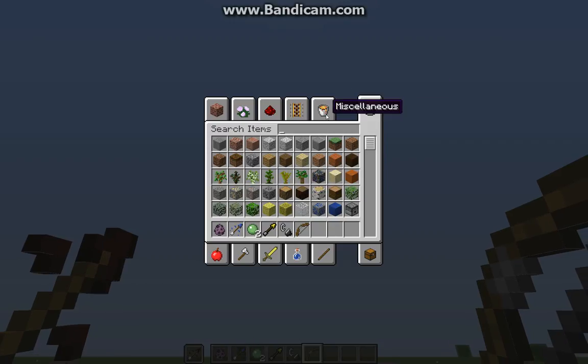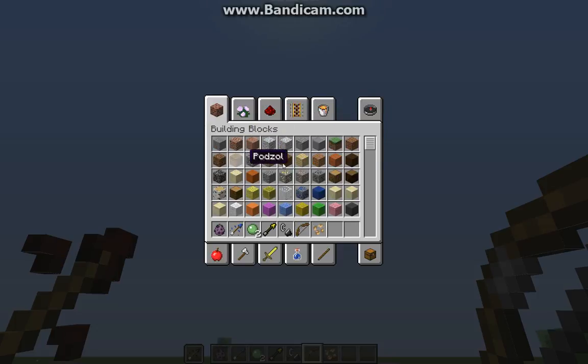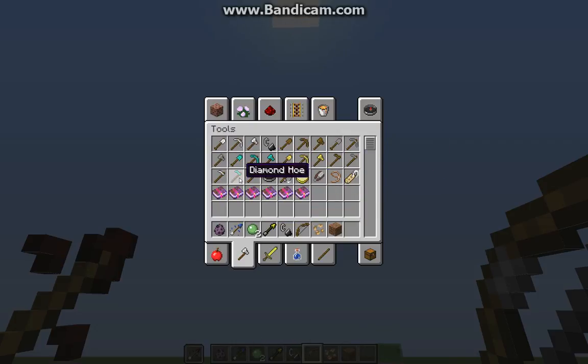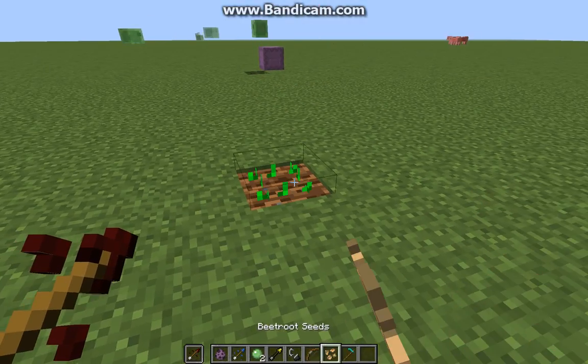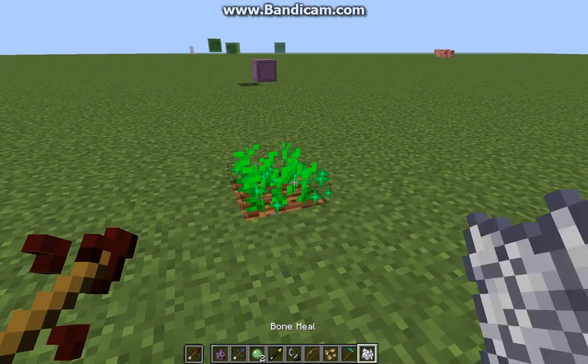Oh yeah, I almost forgot — let's see if they changed the skeletons yet. Wait — beetroot? Wait, what? There's new food! Beetroot seeds. Let's farm it and see what it looks like. Beets! I thought they were gonna add corn — Jeb or someone said he wanted corn, he would love to see corn in the game. But I guess you can plant the beets. They never said anything about this new food.